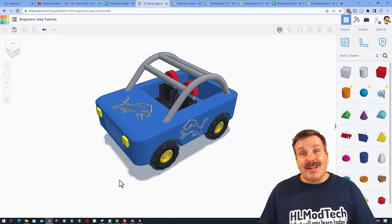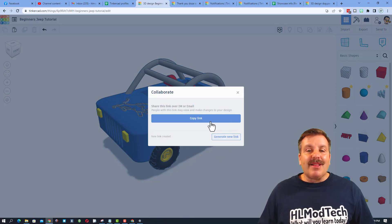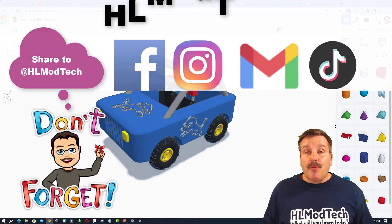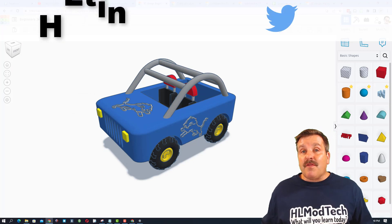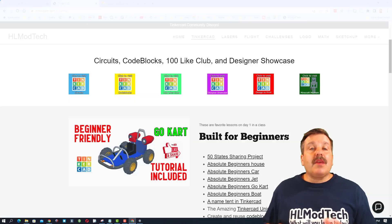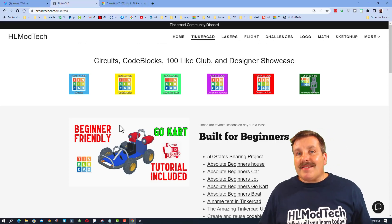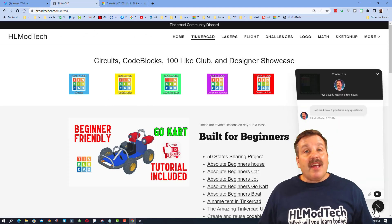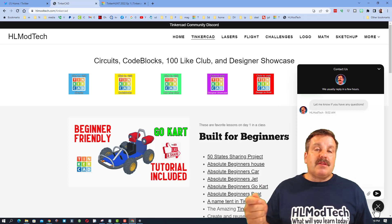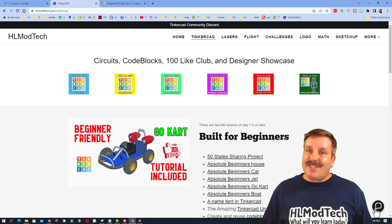Friends, if you ever create something awesome — like this cute little Detroit Lions Jeep I created — and you want to share it with me, it is so simple. Click this button, generate a link, copy that link, and then reach out and share it with me. I am HL Mod Tech on Facebook, Instagram, Gmail, and TikTok. You can also find me on Twitter — I am HL Tinkercad. If those options are not available to you, don't forget you can also visit HLModTech.com — my website with a page dedicated to Tinkercad, tons of amazing lessons, and a built-in messaging tool at the bottom. You can click that button, add your question, comment, or suggestion, and reach me almost instantly.